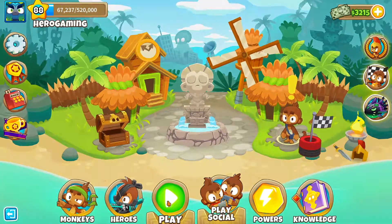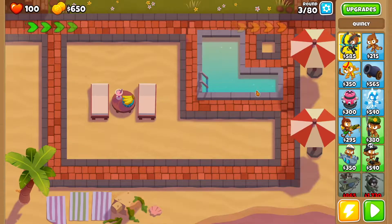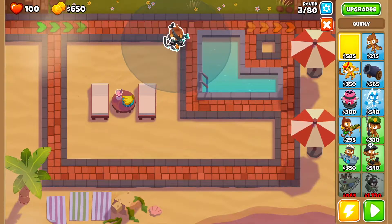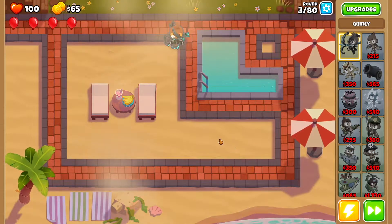Hey everyone, Hero Gaming here, and today we're playing Bloons Tower Defense 6. In this episode I'm going to be showing you how to beat the Resort on Double HP MOABs. We're going to be using Quincy with no monkey knowledge, so let's jump right into it.